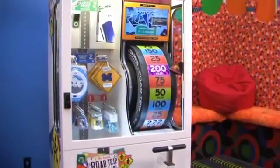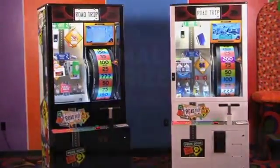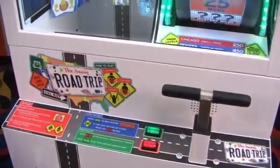Choose the Road Trip that's right for your location. Select the cabinet color — white or black — and select the small prize design: capsules or spindles. Any way you choose, Road Trip is sure to be a winner!